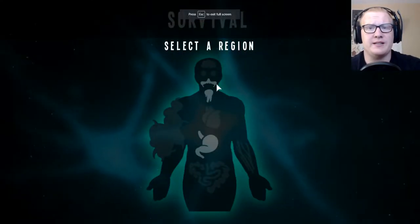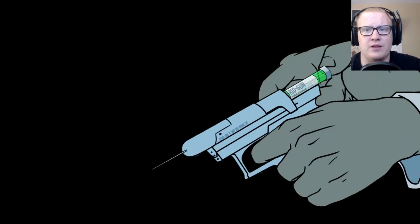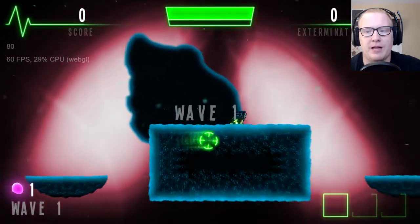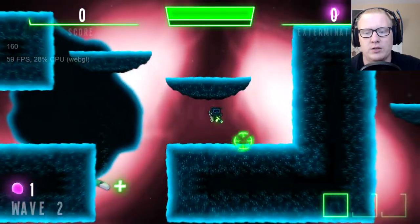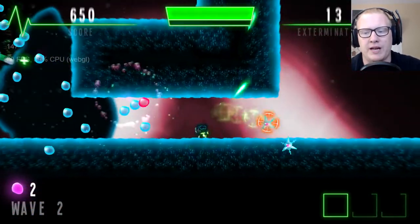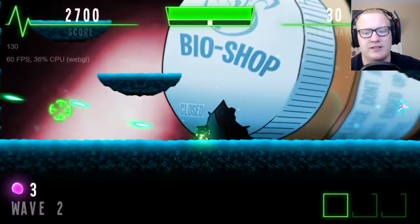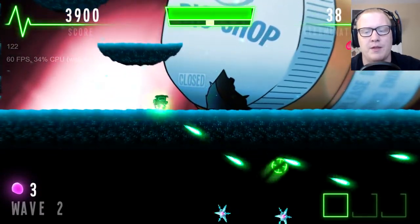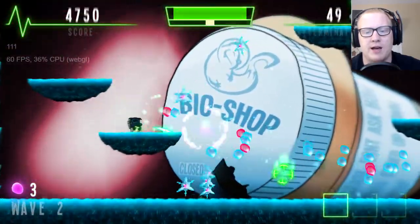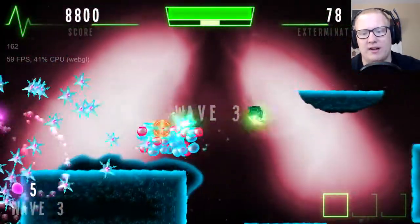I'm not sure if there's any difficulty difference between regions, but I want to give a showcase of different levels — so we'll try the mustache region. The stomach proved pretty difficult. You can see this pill bottle on screen, which is our bio shop where we can buy upgrades for future waves. It's already wave three and it's crazy — you never want to find yourself in the middle of where bacteria are spawning.